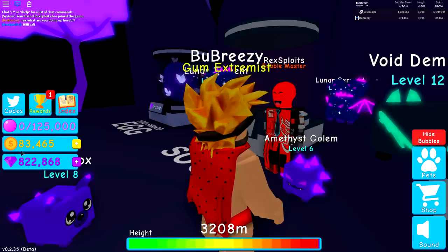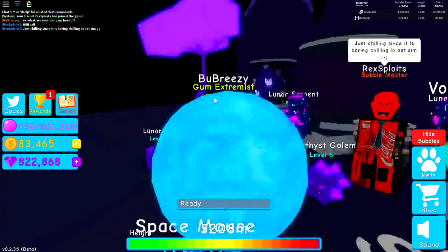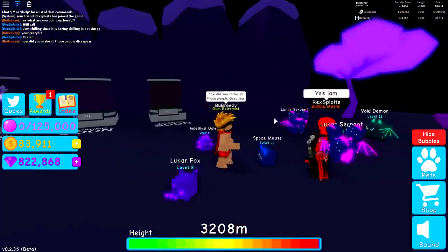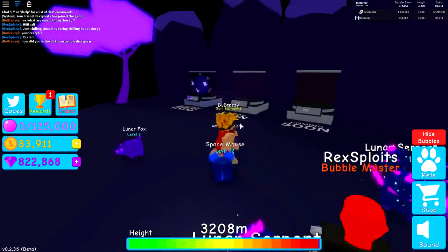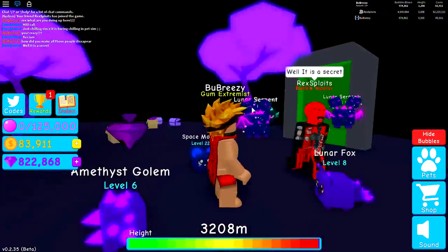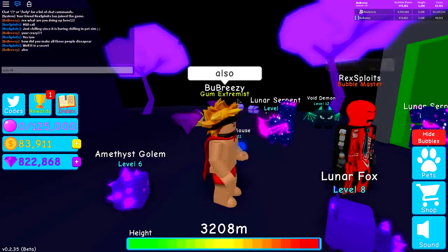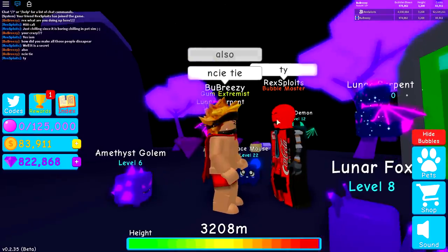Just chilling - since it's boring chilling in pet sim. Does this guy chill everywhere? You're crazy! How did you make all those people disappear? He said yes, I am. There was literally like five people up here, and now there's none. How did he do it? Well, it is a secret. Him and his secrets. Also, nice tie - I really like your tie. It's incredibly nice. My spelling is terrible today, but that tie is a very handsome tie.